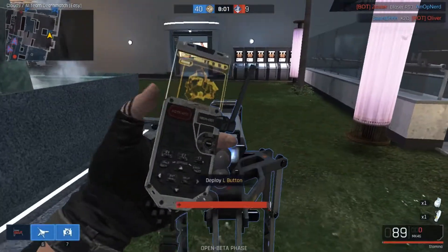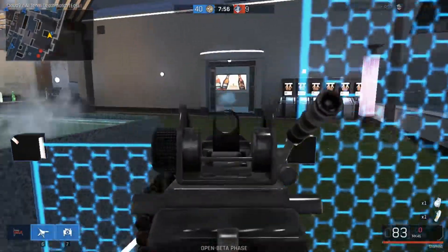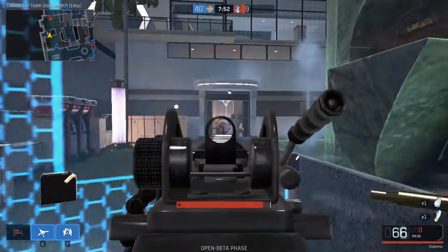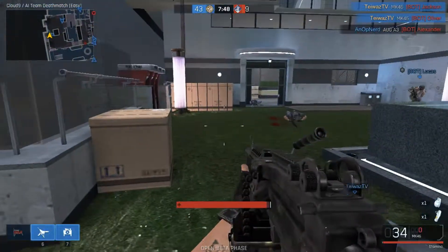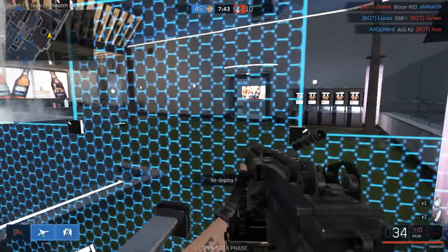Moving on to the Storm Shield, which costs 1400 points to call in — you deploy an energy shield providing partial frontal cover when installed. Its high damage absorption makes it difficult to destroy with small arms, so shooting it with a rifle won't really do a whole lot.